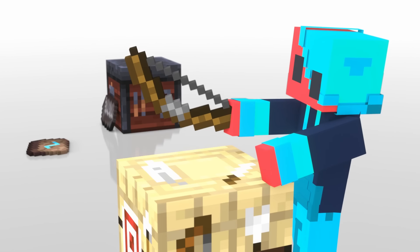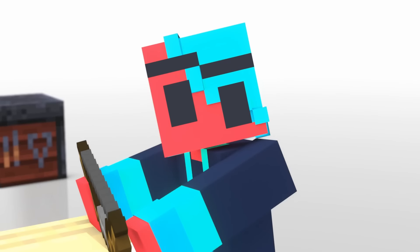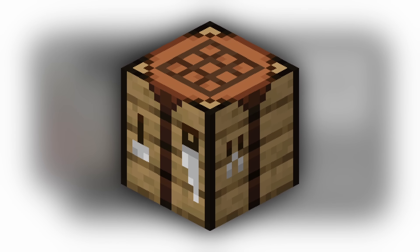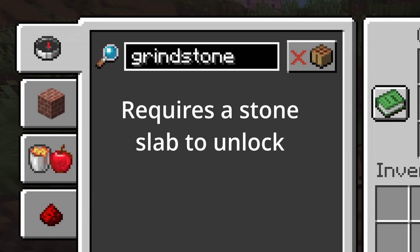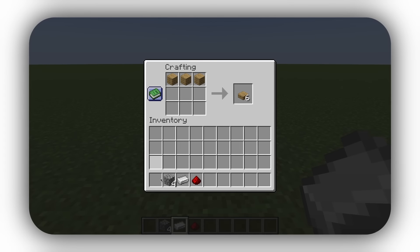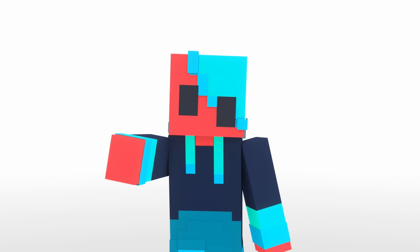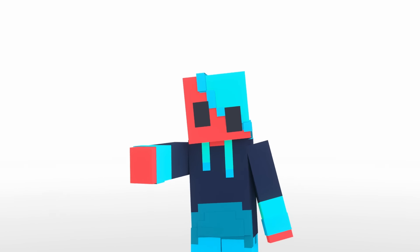I guess the fletching table could customize bows as well, like customizing the look or adding a scope. Whatever it is you have planned, Adrian, I really hope it's a great idea like you said, because it's been at least 6 major updates. Enough about the blocks — let's talk about the thing inside those blocks: the recipe book. Gone are the days of looking up a recipe on the Minecraft wiki, unless you haven't unlocked the recipe. The recipe book is here to make crafting easier to understand, and it's not just here for the crafting table — it also appears in the furnaces.